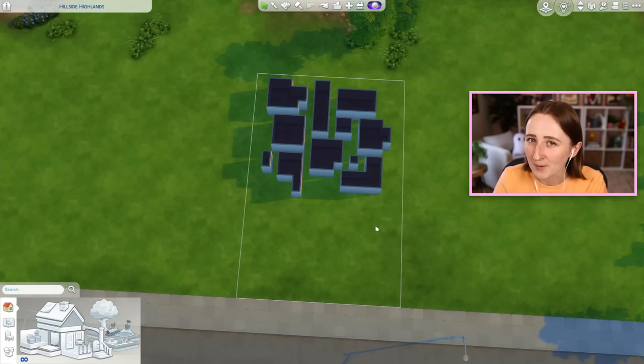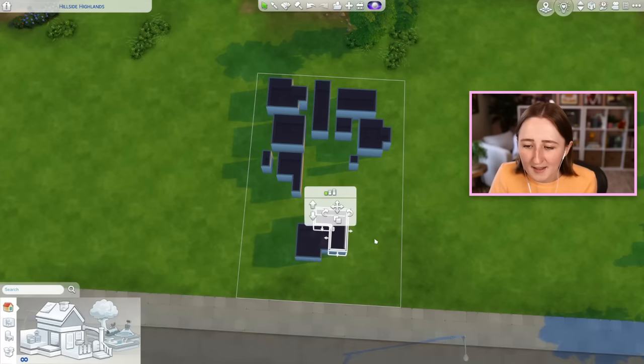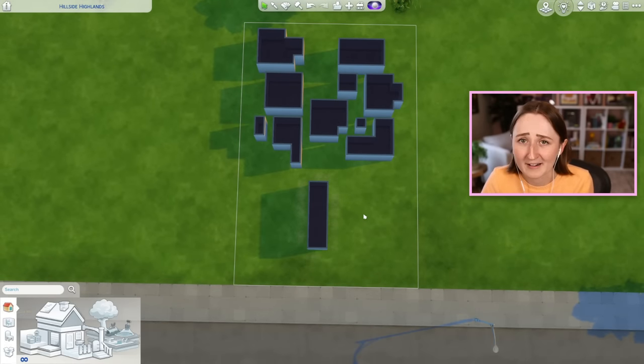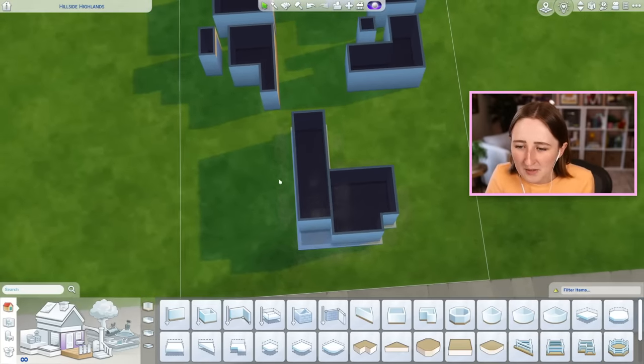The rules are pretty simple: we have to use every single room, I'm allowed to rotate and move them around, but we are not allowed to delete any walls — all existing walls have to stay. Somehow we're gonna have to figure out a floor plan and a way to roof this thing that actually makes sense. I was picturing this big long skinny room could maybe be a hallway, and if I use it as the front entrance, we can try to add rooms around it.